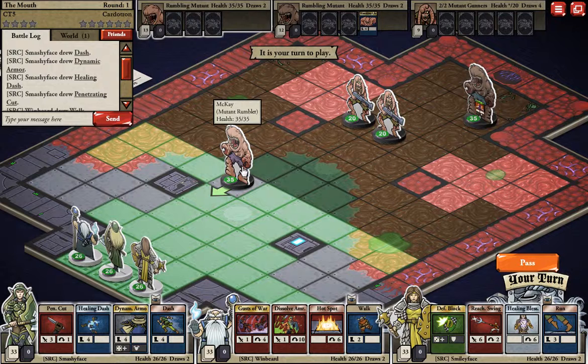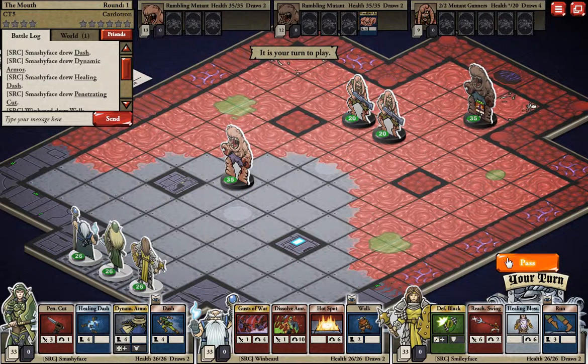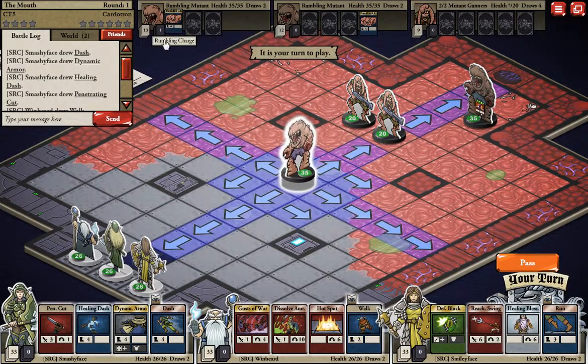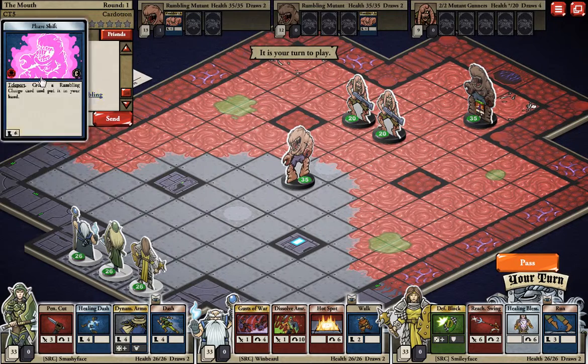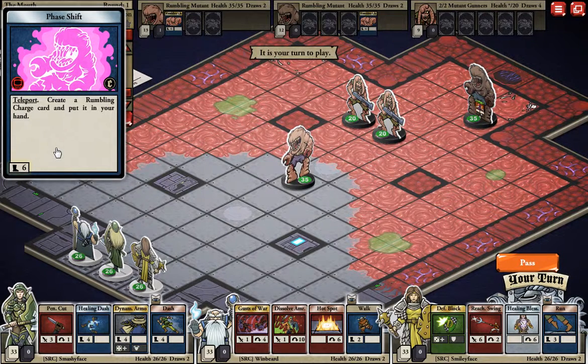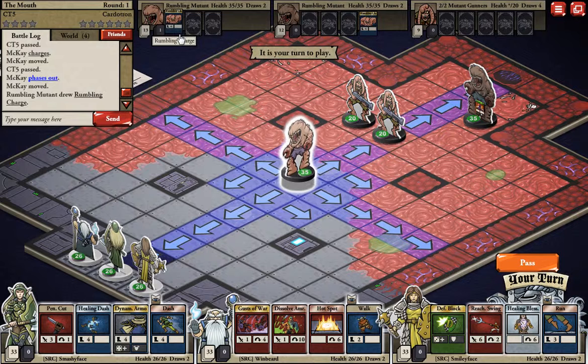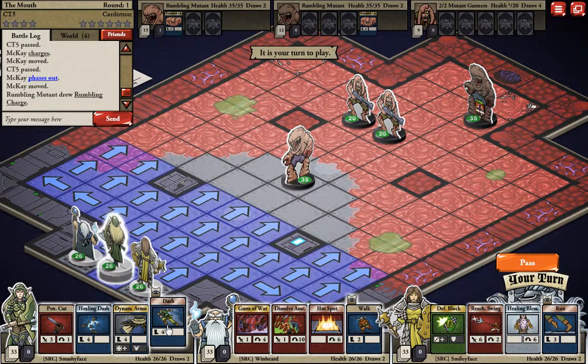This starting thing here is not very good. Phase Shift — let's take a look at this: you teleport six moves, teleport, and then you make a Rumbling Charge. That's hilarious, it's really cool. You have the perfect setup for a brutal brutal charge.